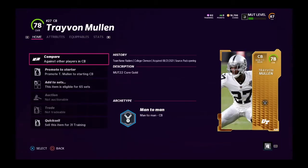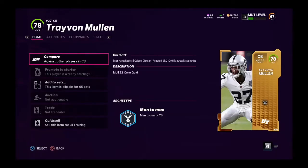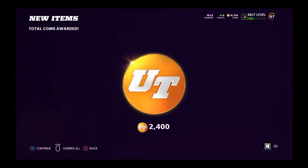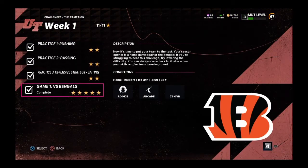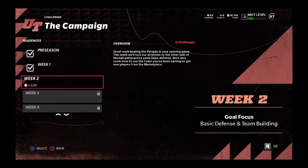We are promoting this young man to a starter — that is absolutely what we needed. Before I start assigning training, I want to see what cards we get and how we build from here. We're leveling up, getting another 2,400 coins — getting close, very nice.